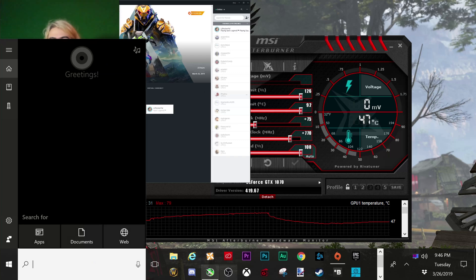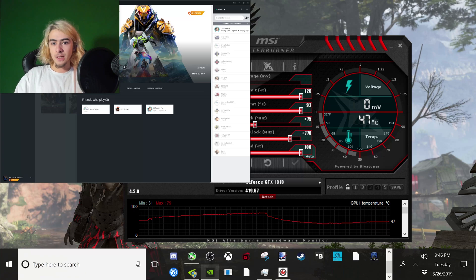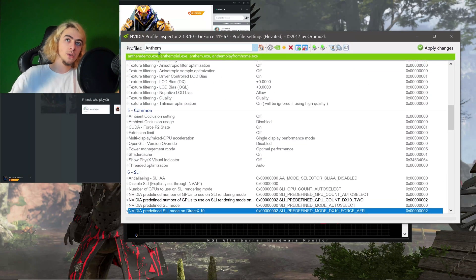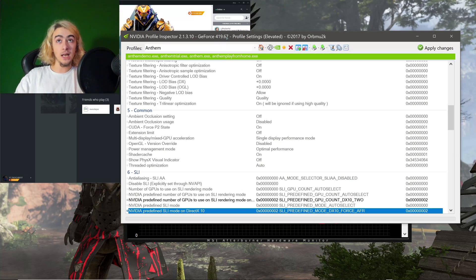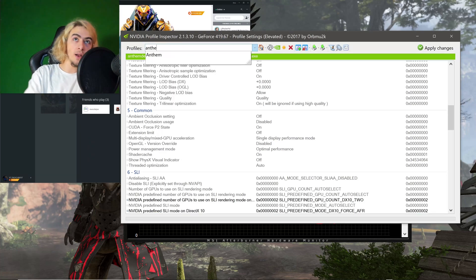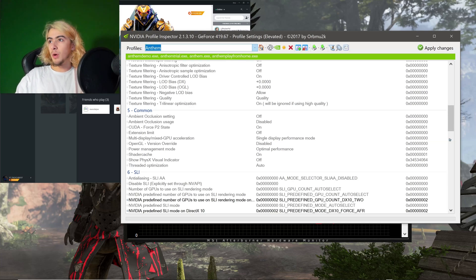Then you're going to want to go to your NVIDIA Profile Inspector. It's going to look like this — I have NVIDIA Profile Inspector 2.13.10, and it has updated to the most recent driver. Up here, you basically search Anthem. I know I was already on Anthem, but whatever.